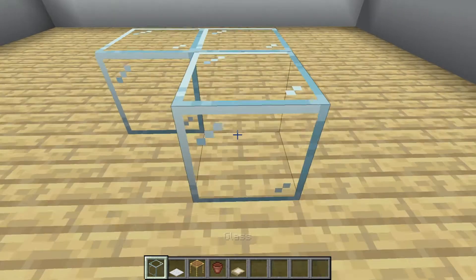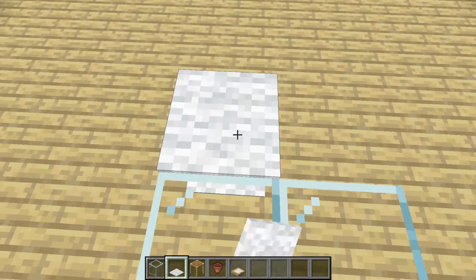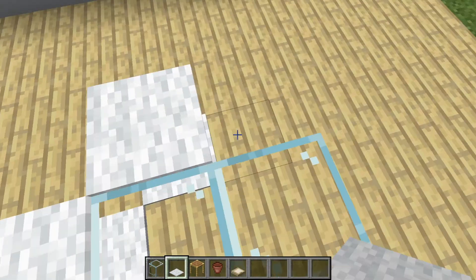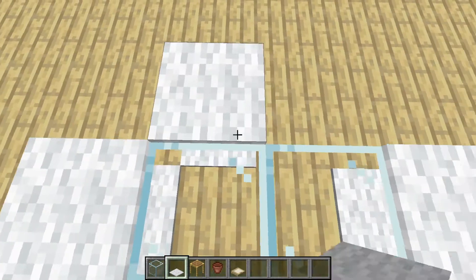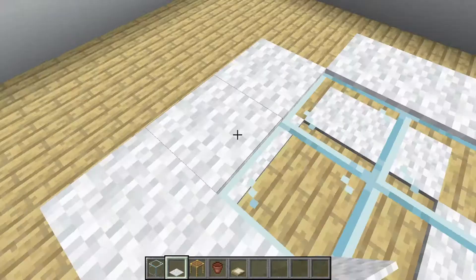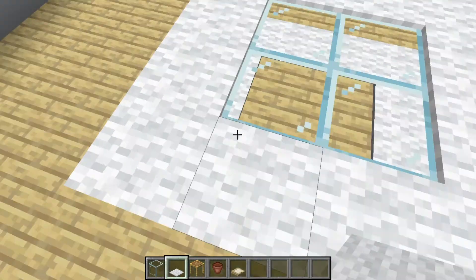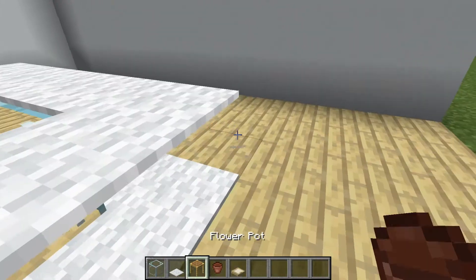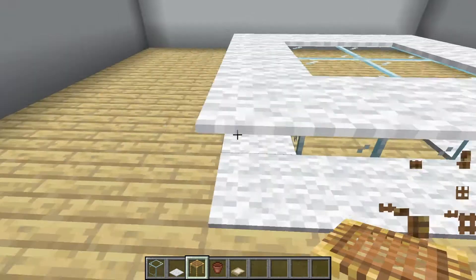First we are going to place glass, then place carpet on the side, and after that you need to place scaffolding so it looks like chairs.